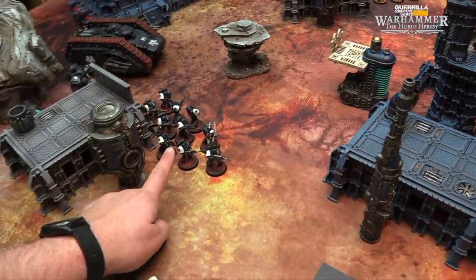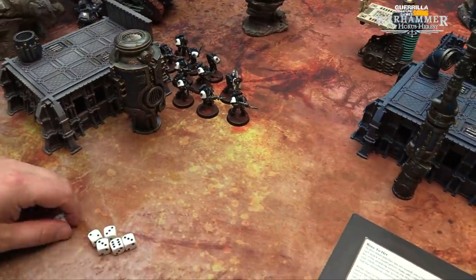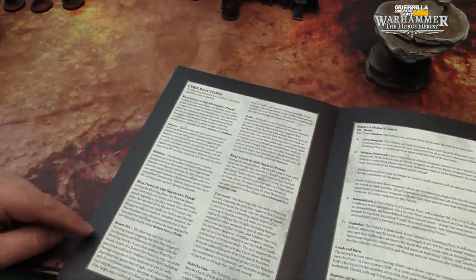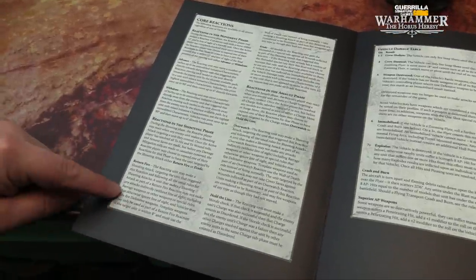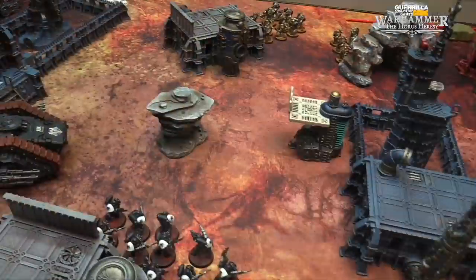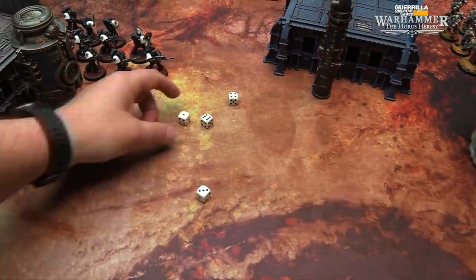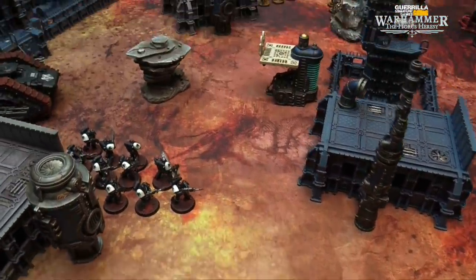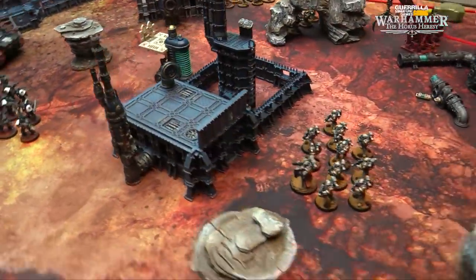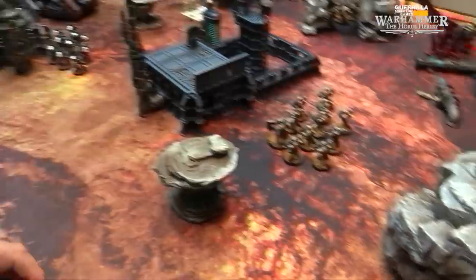I'm going to spend my reaction in the shooting phase to shoot back. Return fire — war marines shooting back with their bolters. I'm firing from stationary at long range, just rapid fire, and I hit you twice because I only hit on 4s. Strength 4 versus toughness 4. I use my token. Salt phase — no one is in range to charge. So we're into the end of the active player's turn and on to round 2.